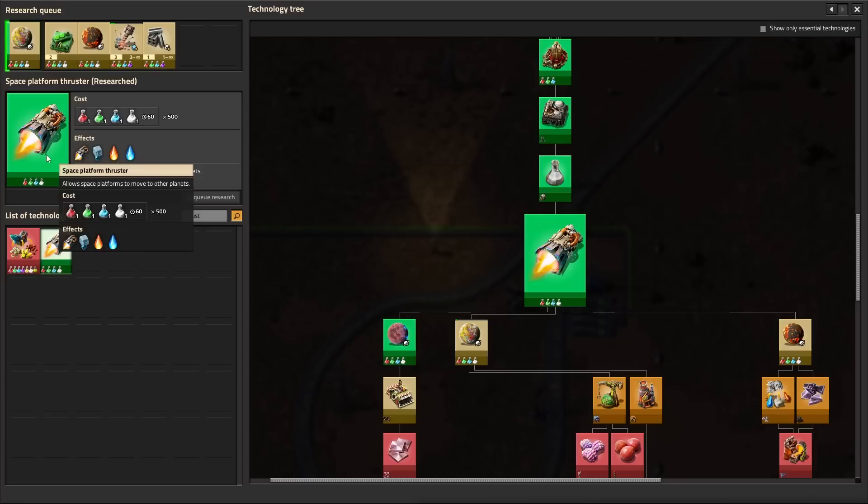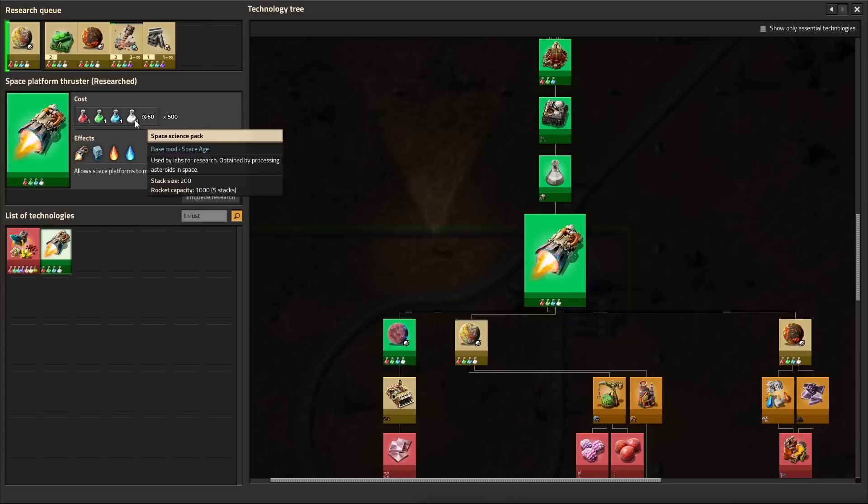To explore other planets you'll need to research the right technology, starting with the space platform thruster. This requires white science, or space science, and if you don't know how to make that, check out my white science in space video for a simple build for the space age expansion.